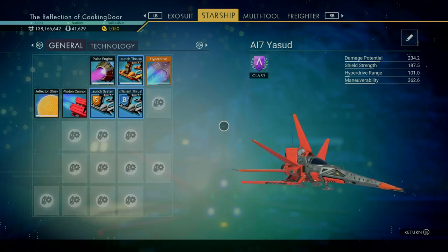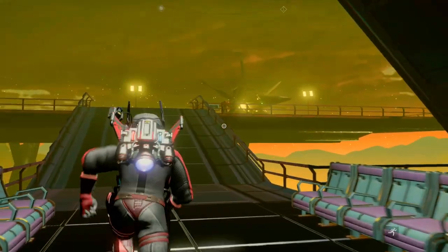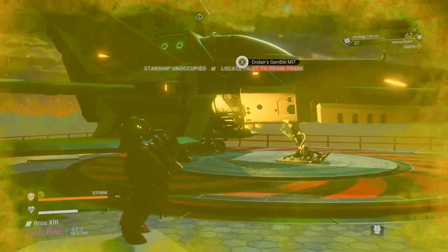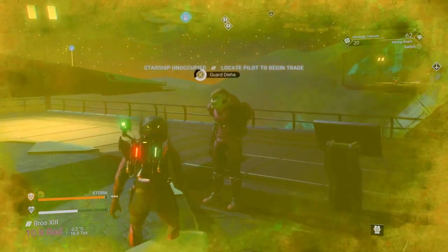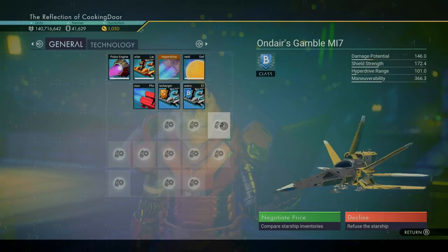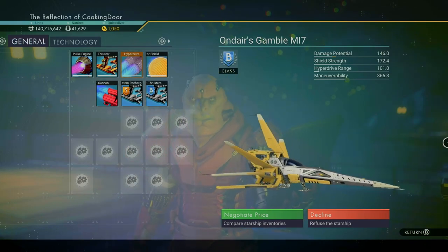If you prefer the yellow one instead, just use the same method as I've just shown you. I hope you enjoyed the video and these very cool almost identical fighters in No Man's Sky, and I'll hopefully see you in the next one.